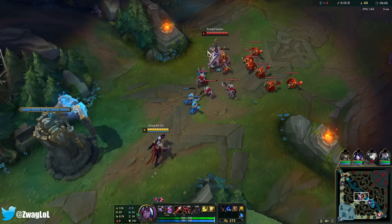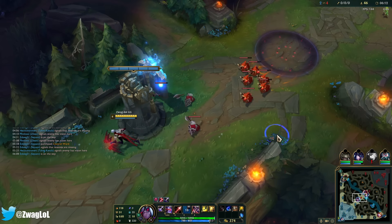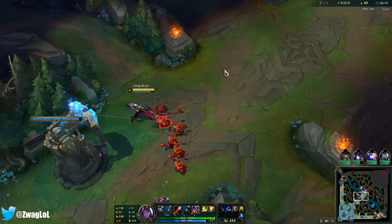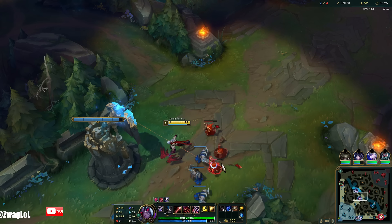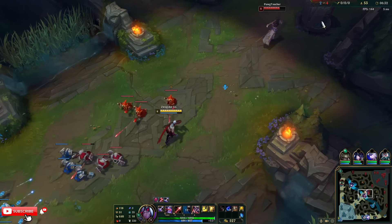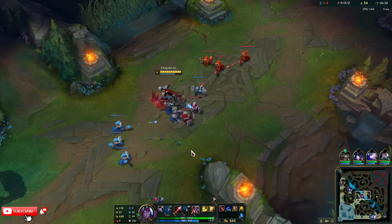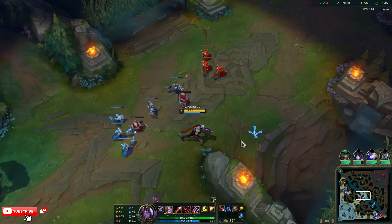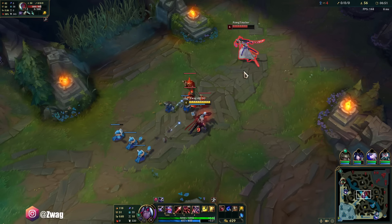Blitz didn't even need the minions. I have my ult so I have some form of CC besides a slow. There's too many minions here — as much as I wanted to help with this Yone gank I lose out on like 300 gold. I should have recalled. Just keep playing it slow, keep freezing, because as soon as he hits level six he's gonna ult me and go all in.